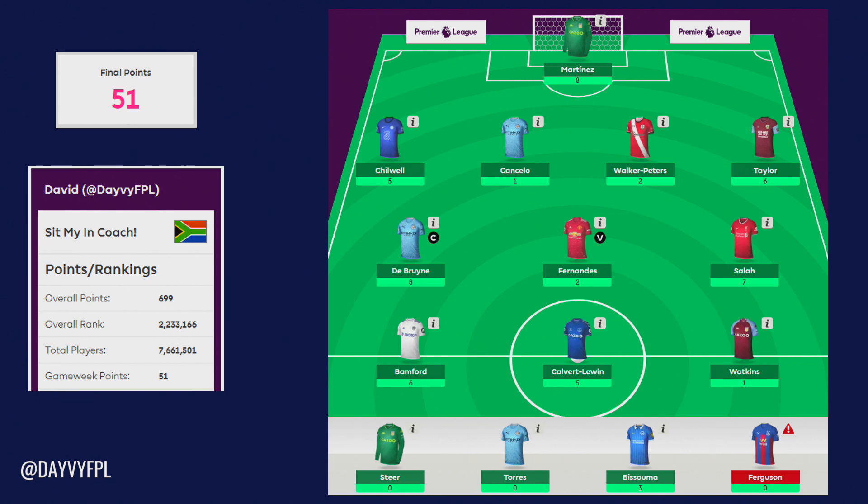Up front, Bamford got six points. Leeds scored five goals and only one came from Bamford, which is a little bit disappointing — though I'll always take a goal as an FPL manager. Calvert-Lewin managed to get an assist — quite a lucky one from a goal-mouth scramble — but five points are always welcomed. Oli Watkins got a yellow card for coming on the field when he wasn't called, which is remarkable, and he just seems so lost currently. I keep thinking back to that Liverpool game, but since then he's offered nothing.